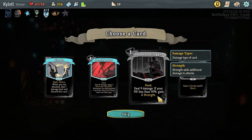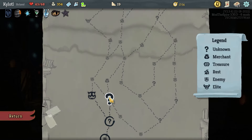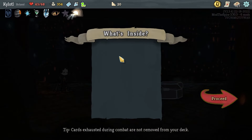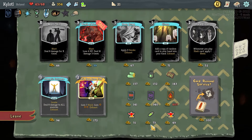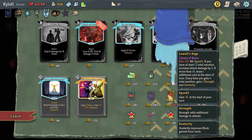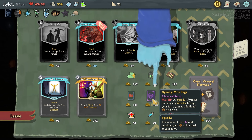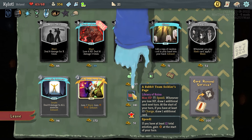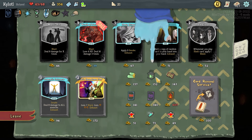Whenever an enemy dies, gain one strength. I'll take it — less HP but I think we can live with that. We've been taking a fair bit of HP damage, just need to be a little bit more careful. Seven damage to apply two bleed two times. Nine damage two times. Another upbeat performance isn't bad — we'll take it. Upbeat performance is effectively 20 damage for one cost, which is pretty good. Dodge becomes better too — that's nice.